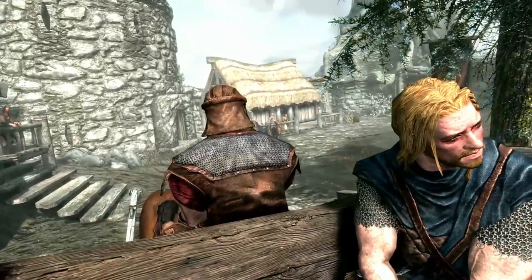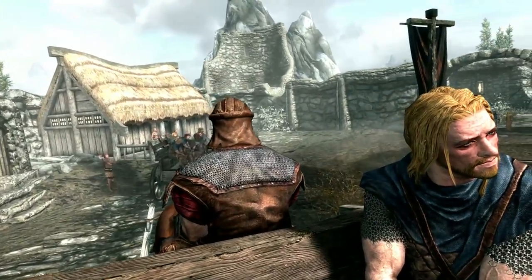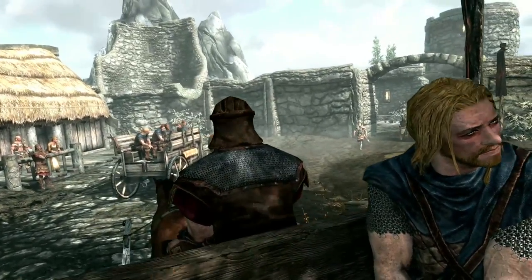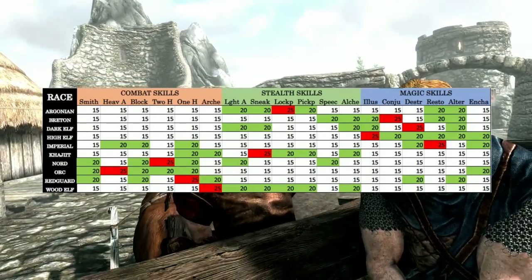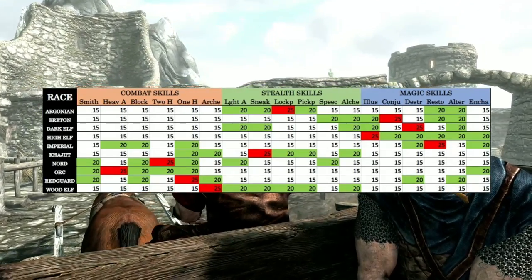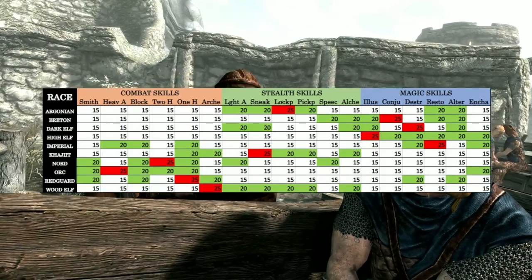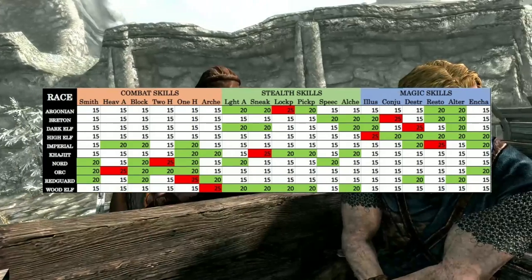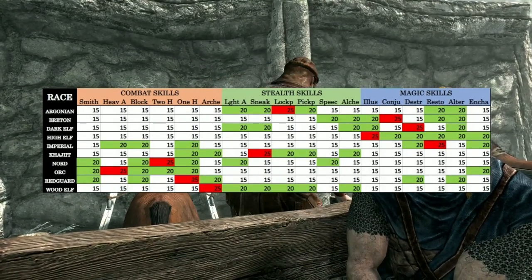A new game starts with the player being led into the town of Helgen along with some other prisoners. Whilst this is taking place, let's take a look at our races and their starting skills. As you can see from this table, we have 10 races for the player to choose from: Argonian, Breton, Dark Elf, High Elf, Imperial, Khajiit, Nord, Orc, Redguard and Wood Elf. Players of earlier Elder Scrolls games like Oblivion will already be familiar with the races of Tamriel.